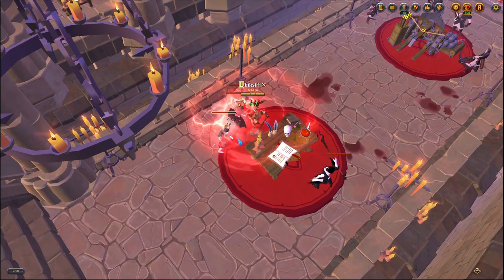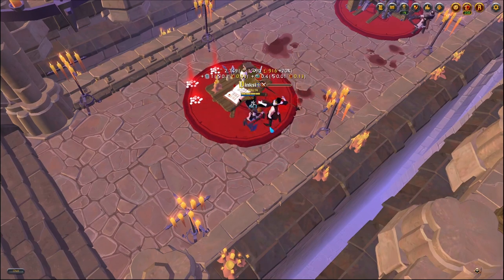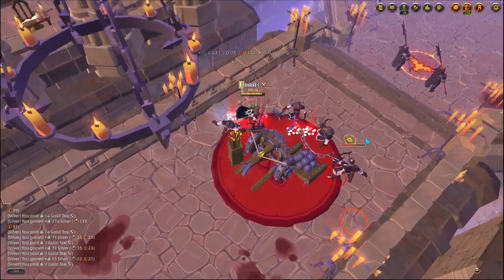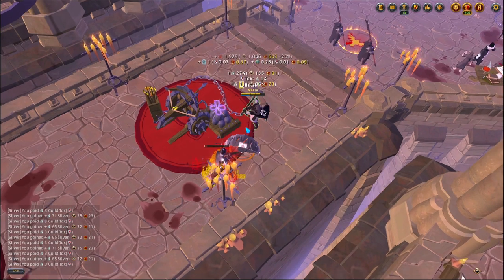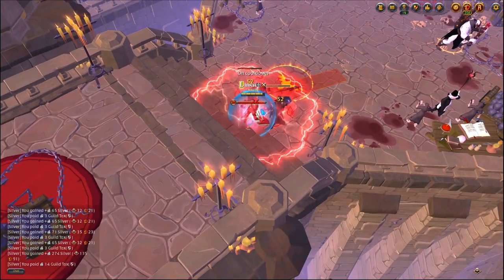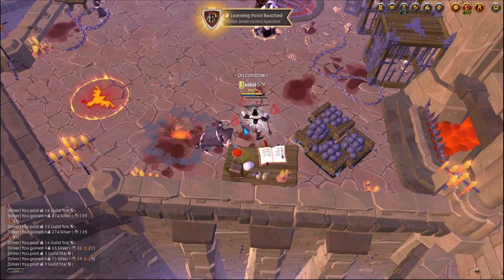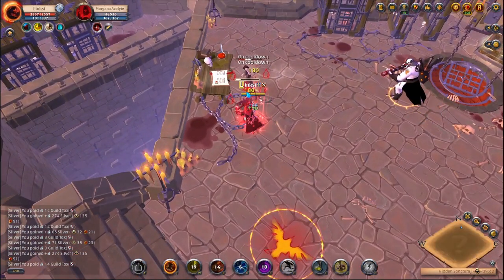The next question is where does your survivability come from, because everything you have is glass cannon. Having a Roast Pork will give you that survivability — you will be taking a lot of damage but you'll be out-healing almost anything. Unless you're ganked by multiple people or already very low health, you will survive most bursts. For certain bosses you can't kill easily, just keep a minor poison potion on you. Chuck it at the enemy — they will suffer during your burst, and you can finish them off while kiting.